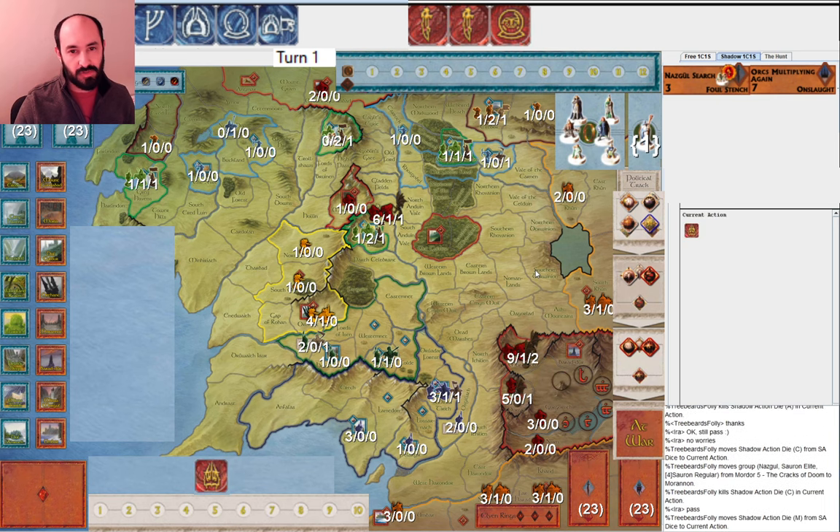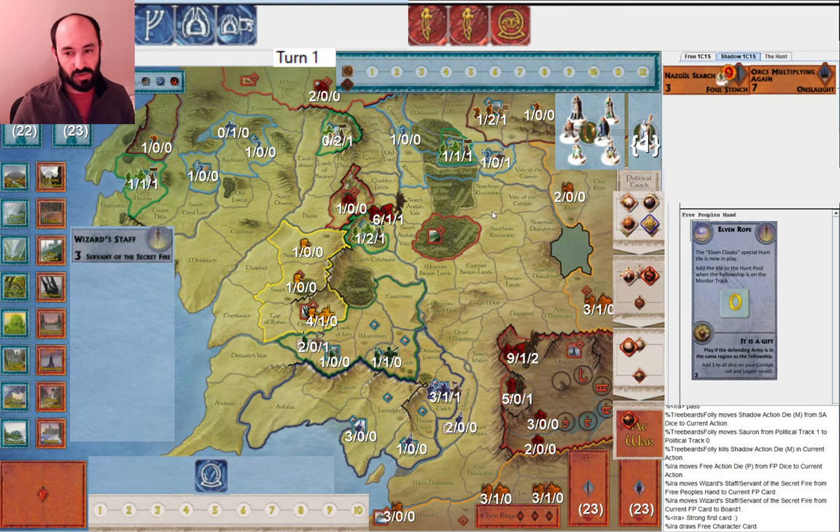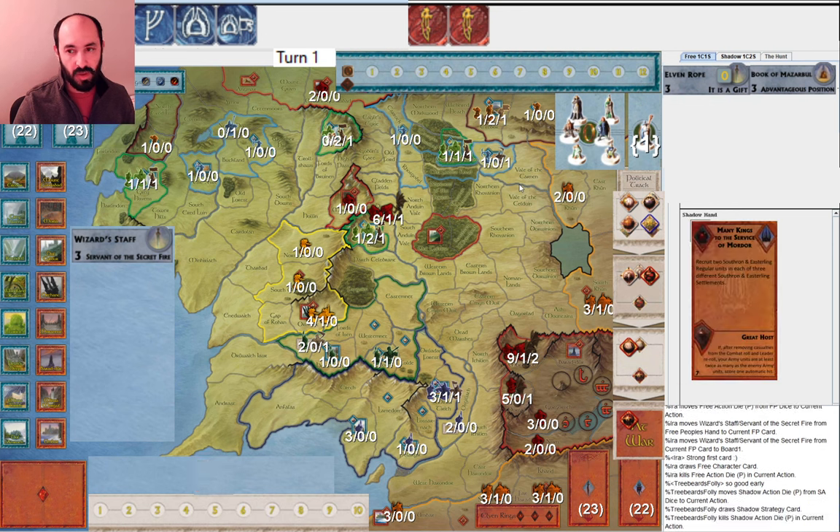They get Sauron to war, and then I play Wizard Staff before moving. It's just good practice to use your Palantir dice before you move the Fellowship if Gandalf is Guide, because then you get to use Gandalf's Guide ability to draw an extra card. So I draw Elven Rope — very happy to see more playable cards so that next round, if I get more Palantirs, I'll be able to continue to cycle cards with Gandalf.